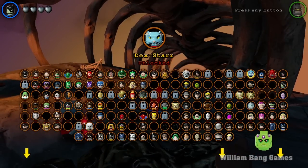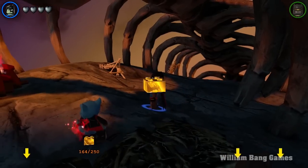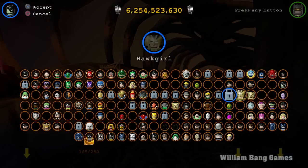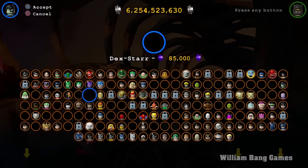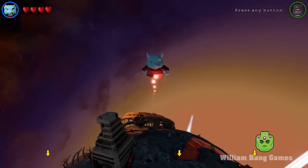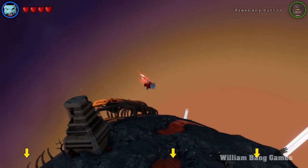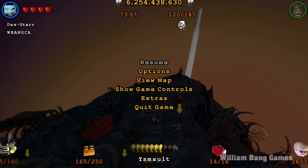All right, so that's how you unlock Dexstar, and there it is. We're just going to go in here, unlock it, and take a look at this character. 85,000 is how much you're going to be spending. And there he is — he can fly, and he has the red beam of death.